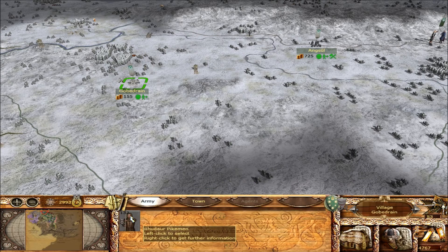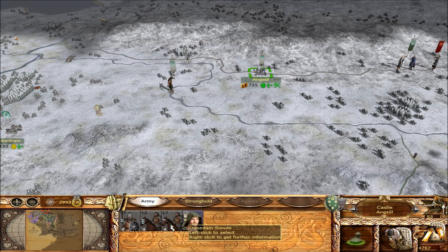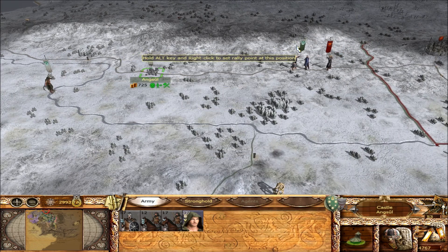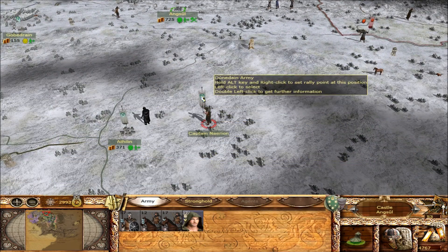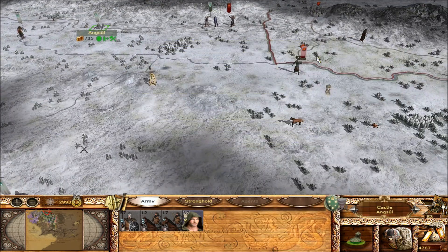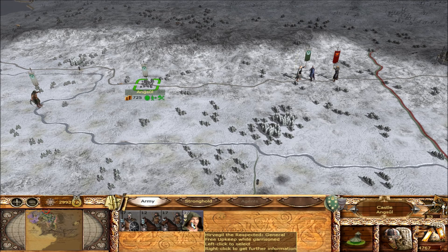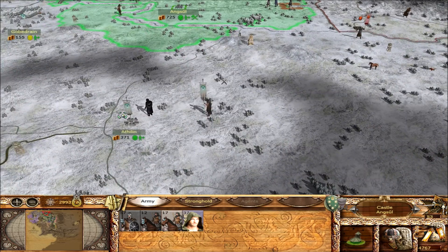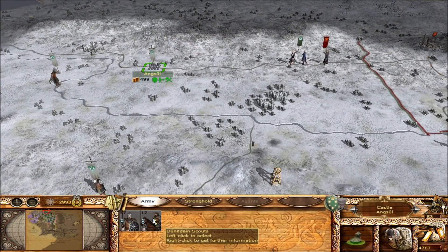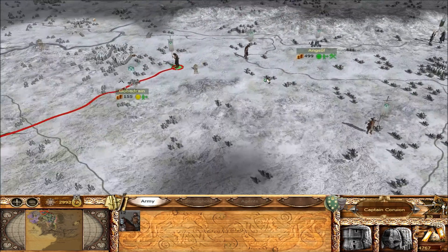Maybe I can combine up with some of these guys and get this army a little bit stronger, then maybe we can attack. Let's get these guys up here. I still have Hervigil over here but these guys are all heavily damaged too. I'm going to pull out this cav that's pretty much useless and Hervigil, and move them south so I can train them down here. There's a smaller force from Angmar coming down this way, so let's grab Hervigil and one of these scouts and move them south.